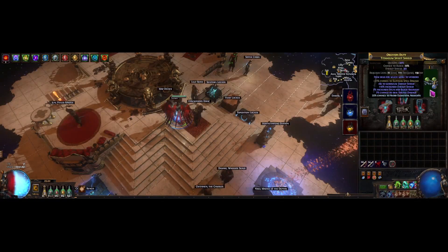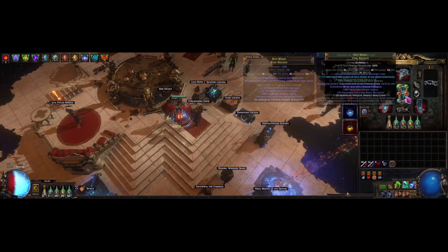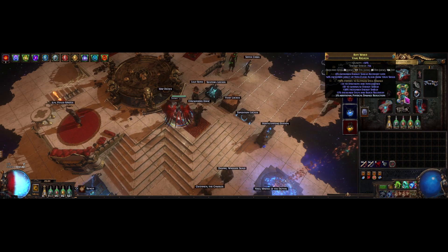You may have noticed that I have spell suppression on my energy shield gear — recombinators are pretty cool. With just my shield, body armor, gloves, and one wheel on the tree, I get 100%. You can save some points too if you can get some more suppression on your gloves, boots, or helmet.